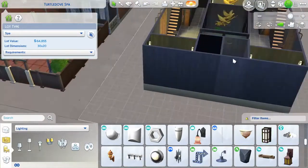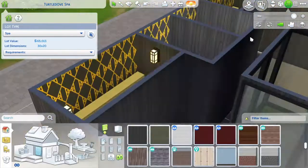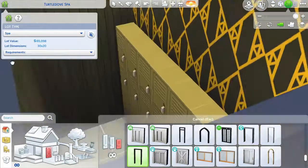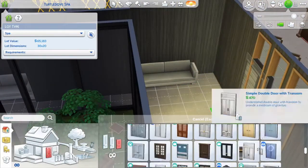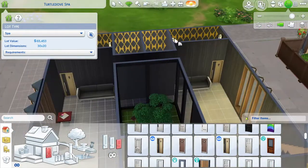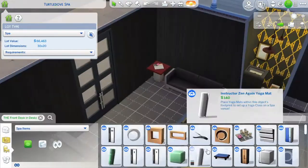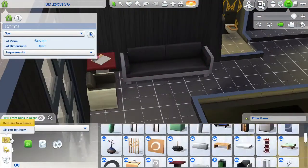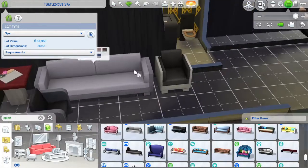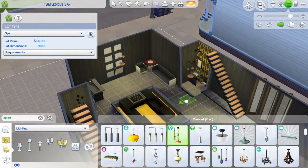Part of the lot type requires a locker room with showers, so I have two different locker rooms with showers, plus two restrooms that are gender neutral towards the front of the building. I always have trouble because when you don't have walls up and can't see the doors, if a bathroom is labeled with a specific gender your sim can't go in. So both bathrooms with the toilet and sink have gender neutral doors, so anybody can go in either one without worry.